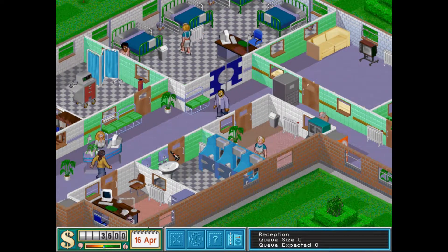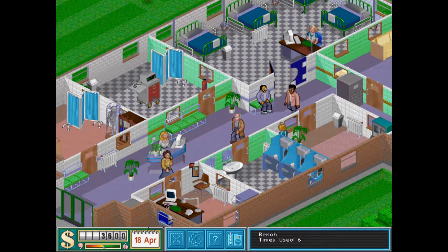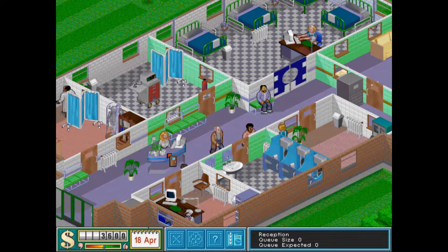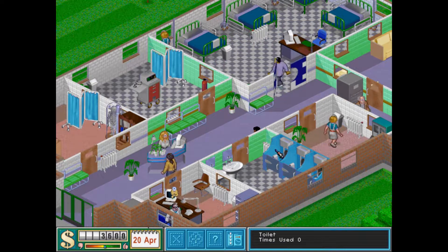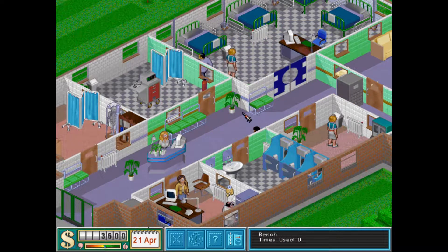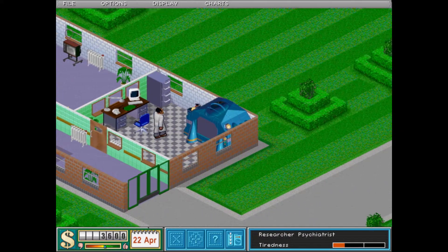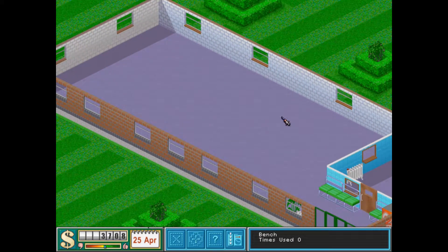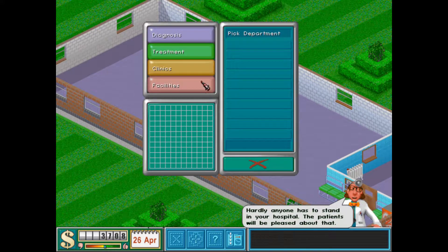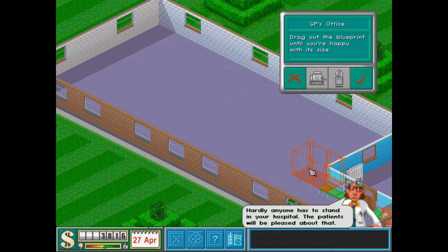Once we get a queue of like three patients somewhere, I'm going to consider building another room of that type. And this will generally first hit the GP's office and the pharmacy, if I remember correctly. So, how many squares do we have here? How much room do we have to work with?